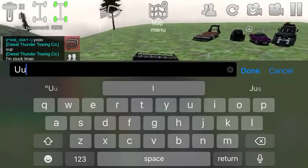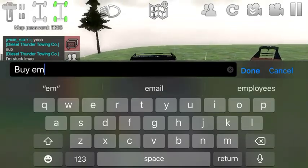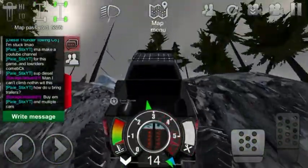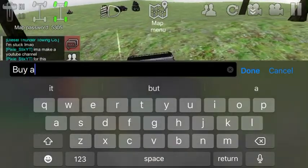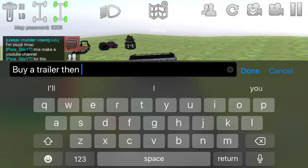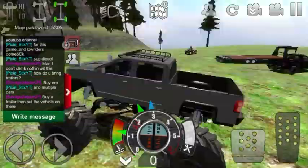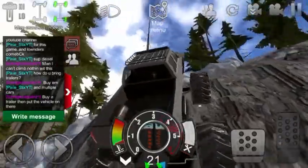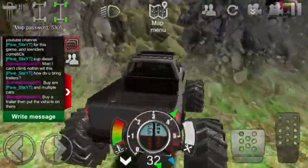How do you bring trailers? You just buy a trailer, hook it up, boom — there you go, trailer. He's new to the game, I believe he just got the game. He's new to the game so he doesn't really know much about it.